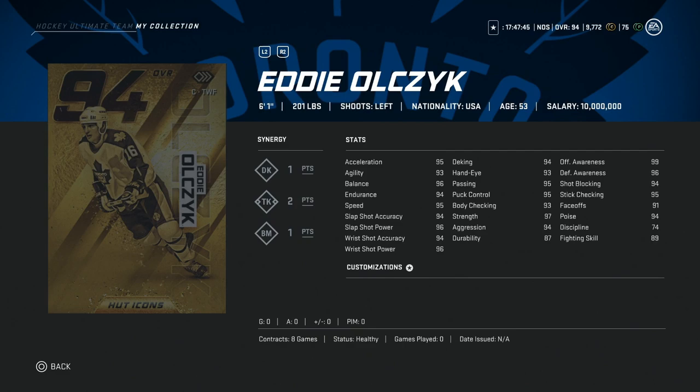His shot — 94 accuracy and 96 power — is fantastic. Hand stats are all in the mid-90s. Body checking 93, strength at 97, offensive awareness at 99. This is a very good card. I would obviously like to see the speed a little higher just because I want to see 99s at this point, but if you're investing in this one it's not a bad investment at all.